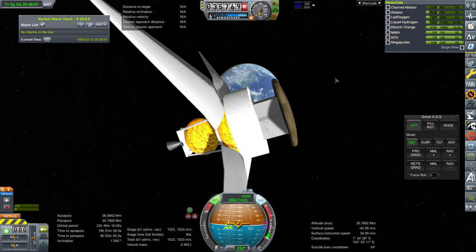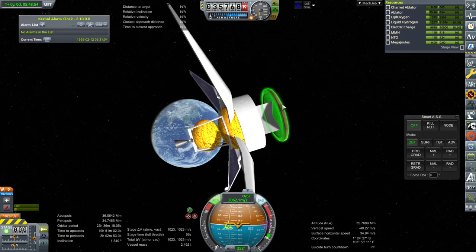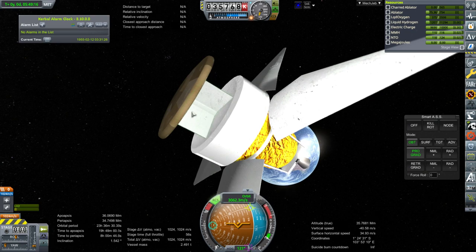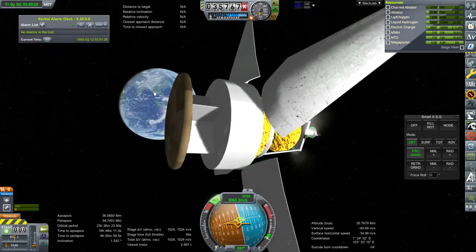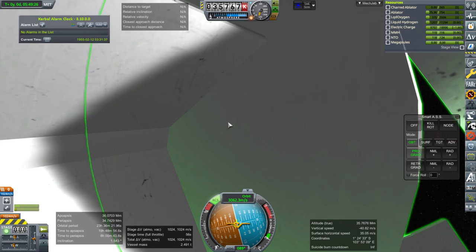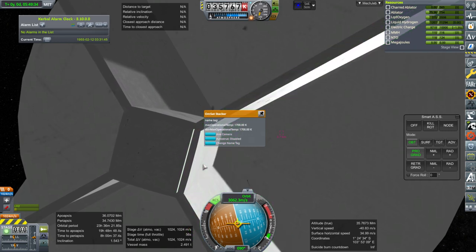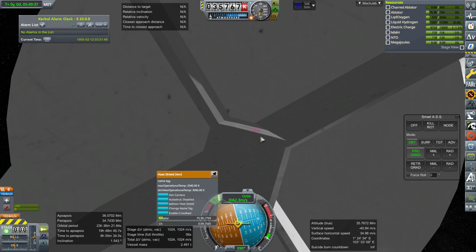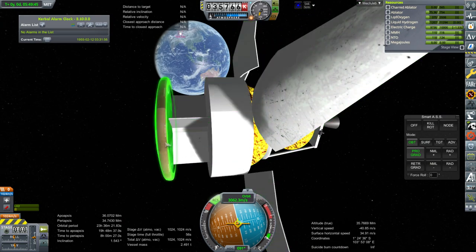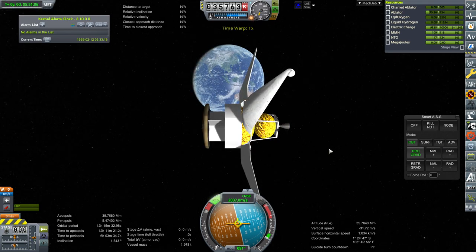Obviously you wouldn't deploy them all at once like this. It looks like it only has 1,023 meters per second left, and I don't think that's actually enough to get it back into the atmosphere, unfortunately. The whole transfer stage is one part, except for the engine — which you'll have to figure out yourself. There's a central pillar, and then four decouplers. Let's go to the VAB and I'll show you how to put it together.